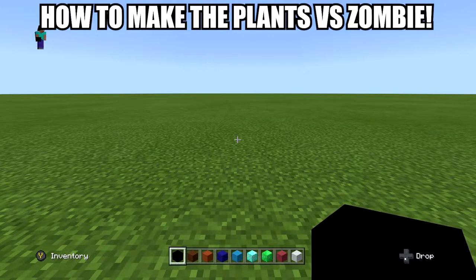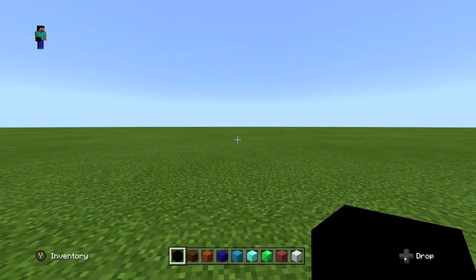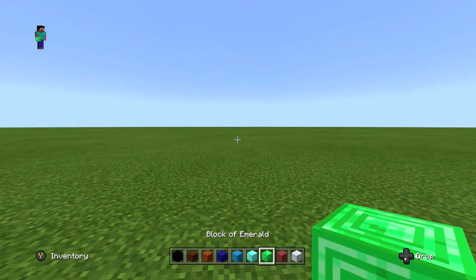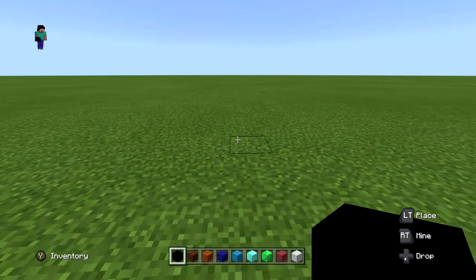Hey, what's going on ladies and gents, my name is Arbuckle, welcome back to another video. Today we're back on Minecraft and I want to share how to build the zombie from Plants vs. Zombies in the game. This is a really interesting build, so what we're going to be using is black and brown concrete, orange terracotta, blue and light blue concrete, a block of diamond, a block of emerald, pink terracotta, white concrete, and red and light gray concrete.